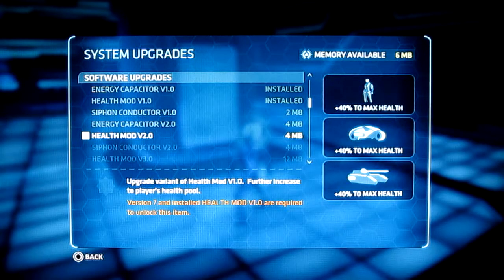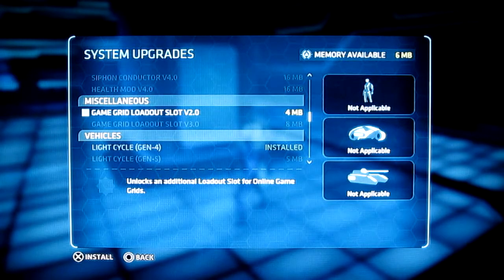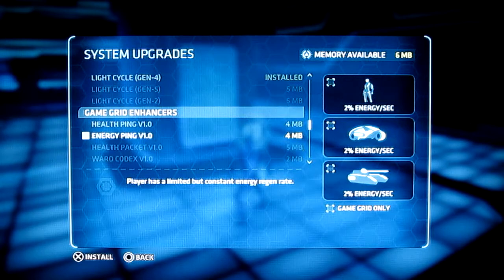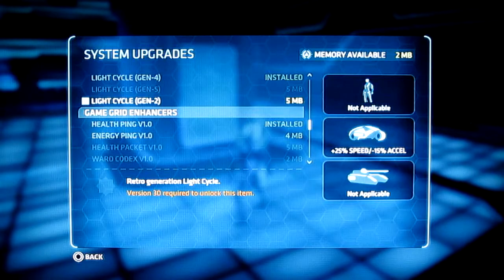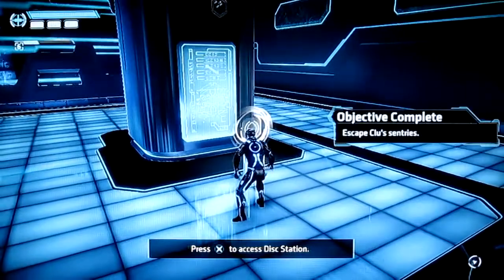I'm going to hold out for the health mod because that's really the only thing I need right now. Game Grid Loadout Slots — unlocks an additional loadout slot for online game grids. Health Ping — player has unlimited constant health regen rate. That's exactly what I need. Give me that. So I'll save up for the health upgrade here.